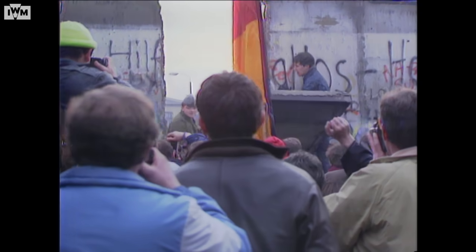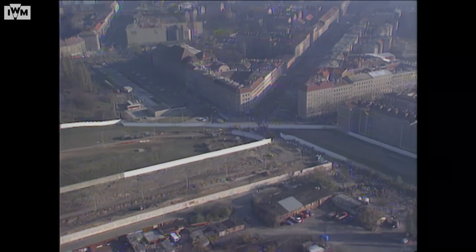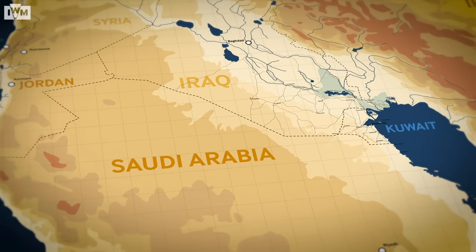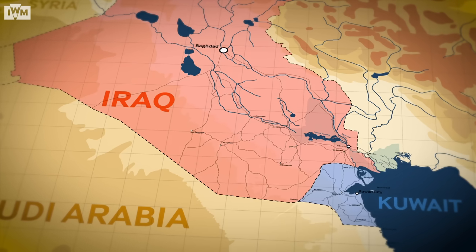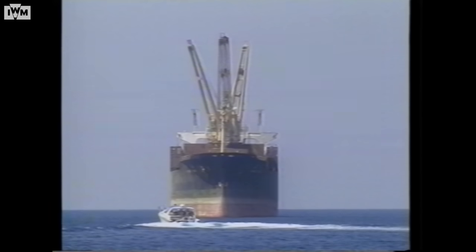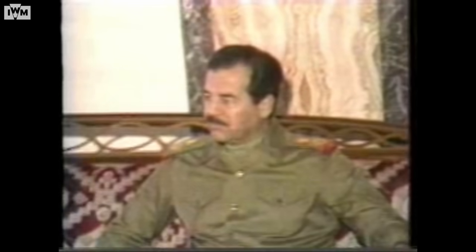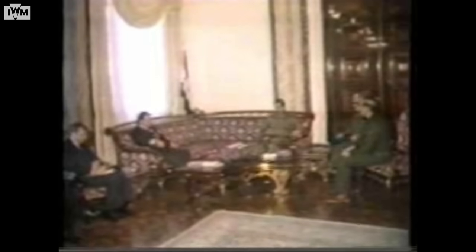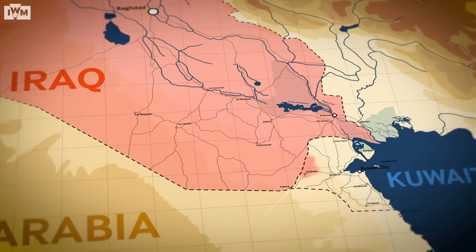In late 1990, the world was changing. The Berlin Wall had fallen and all eyes were on a possible collapse of the Soviet Union and the Warsaw Pact. But 2,000 miles away, a very different conflict was brewing in the Middle East, between Kuwait and its much larger neighbour, Saddam Hussein's Iraq. The confrontation intensified — Iraq was dependent on oil production and in huge debt to Kuwait following an eight-year war with Iran.